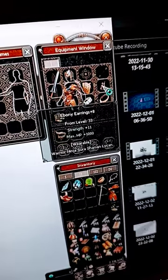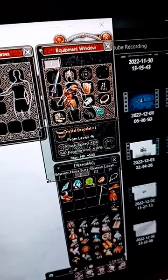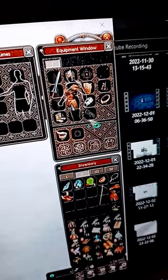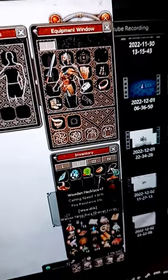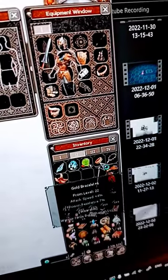Tiger plate armor. Ebony earrings plus 8, with HP, poison resistance, and HP bonuses. Some other stuff as well.